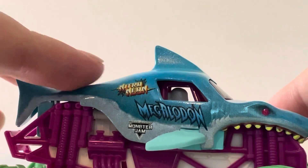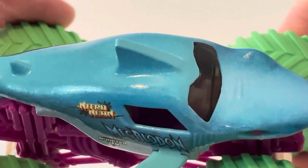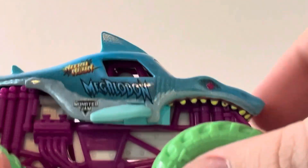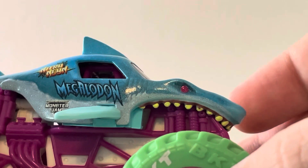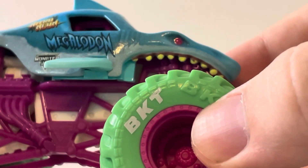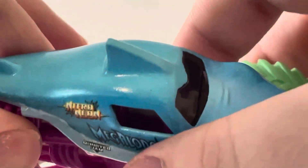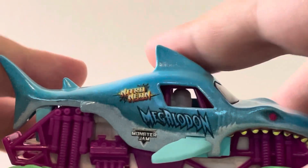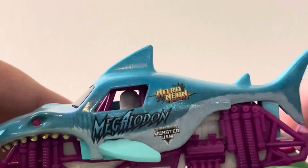So here we go with the detail. We got the Nitro Neon logo, Megalodon logo, Moss Jam logo. The body's in this brighter blue compared to normal releases. The teeth are in this yellowy color, and the gums are red. The eyes are a pinkish red on the diecast. And then the plastic fins are teal blue — the dorsal fin, the tail fin. And then same stuff going on here, and it has the exact same chassis setup as the Blue Thunder Neon.